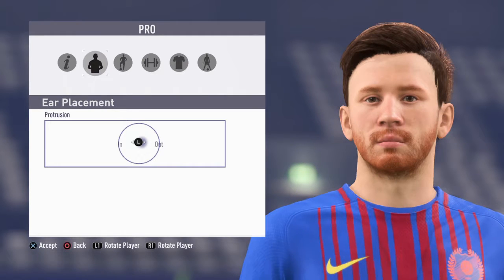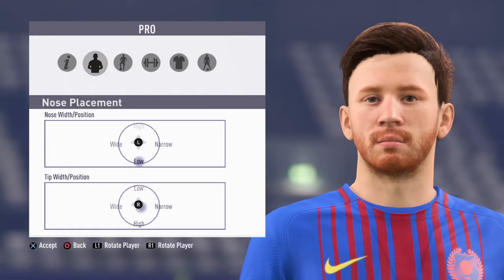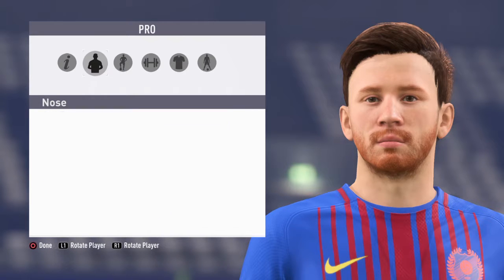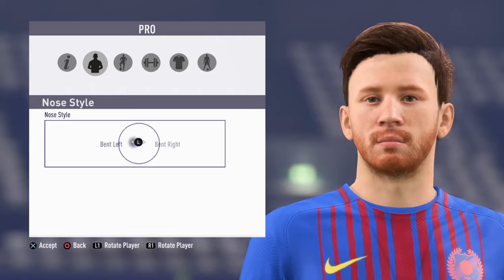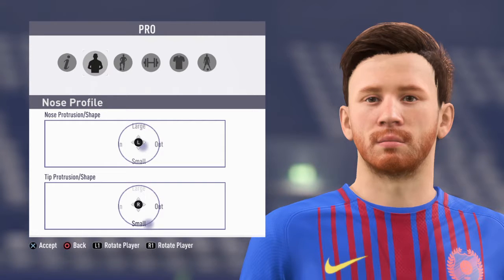Ears: the placement is right there, a little out, and the earlobe is a lot to the left. Now let's go to nose. Nose placement is low, and then like that.